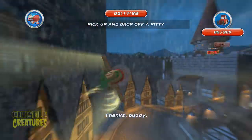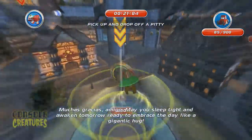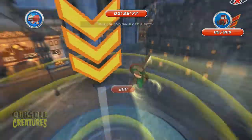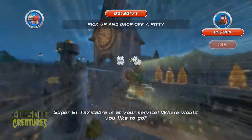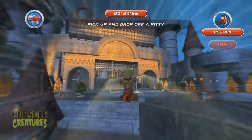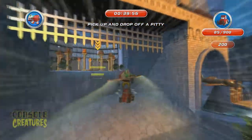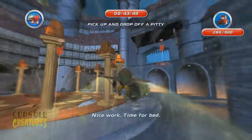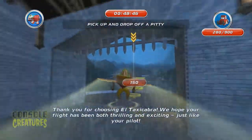There are four modes in this game: air rallies, story, free flight, and balloon popping. I've played all of them except balloon popping, which seems pretty straightforward. Free flight lets you explore the big maps, find secret areas — the maps are pretty well thought out.